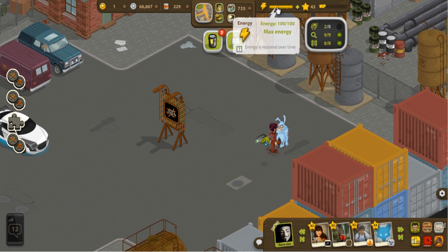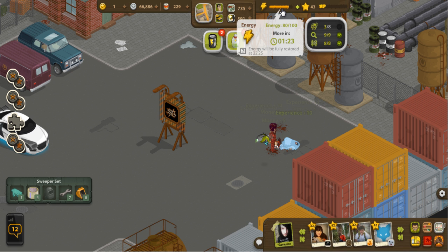You can stand here as long as you want and wait for your energy to regenerate. Let's go ahead and get rid of that zombie. It costs 20 energy to get rid of him, and then your energy will start to boost up again. You can see that we're getting sweeper set items from killing things around here.